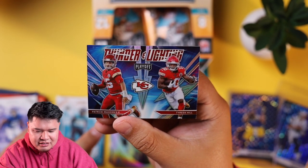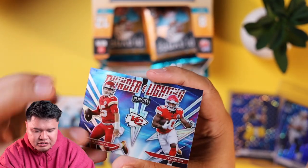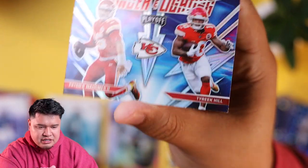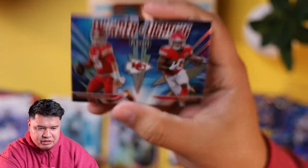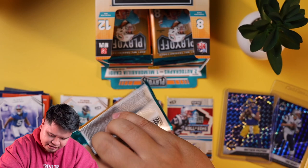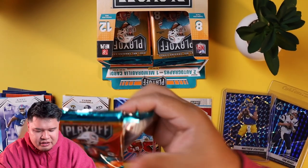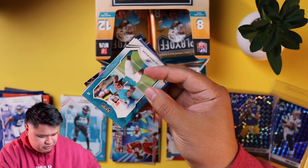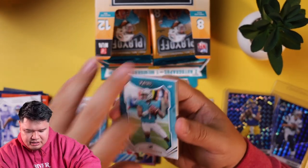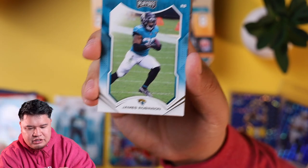Thunder and Lightning — this would have been a good sell a week ago. We got Patrick Mahomes and Tyreek Hill. There's a little print line on it. Still a nice Chromium card. Who would have thought Joe Burrow and that bad offensive line would beat Patrick Mahomes? We got Tua Tagovailoa, James Robinson.